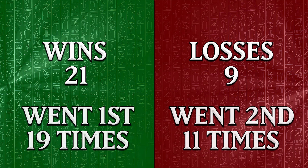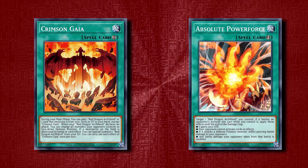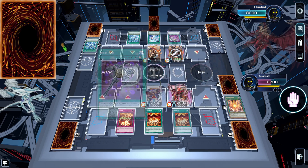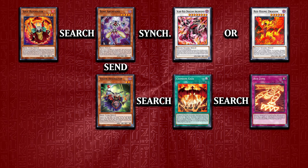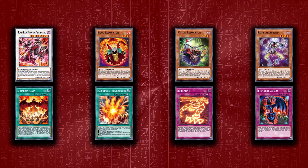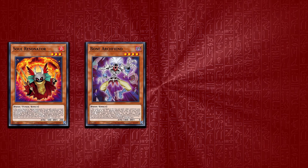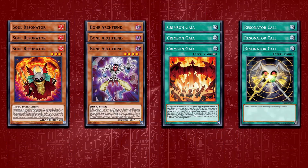Out of 30 duels, the final results were 21 wins and 9 losses — not too bad for a juiced-up structure deck that has never been meta. The deck's biggest strengths are the battle phase: with the two new spell cards, Red Dragon Archfiend probably has the best battle phase we've seen for a while. Recovery is great, with Crimson Gaia, Red Zone, Bone Archfiend, and Scarred Dragon Archfiend being the bread and butter. The combo lines are super simple but flexible enough to pull off your end board easily. And the new support makes the deck incredibly consistent — with Soul Resonator, Bone Archfiend, Crimson Gaia, and Resonator Call, you have 12 cards that can set up your combo.